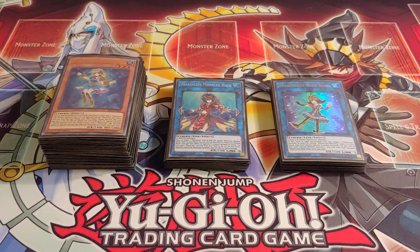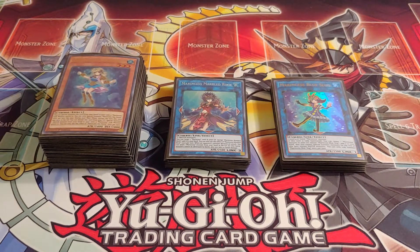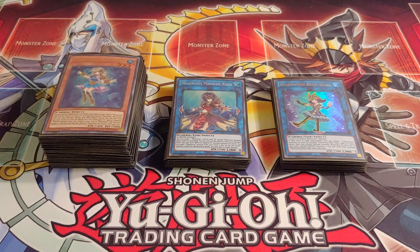Aoi is my favorite character from VRAINS, and she is my wife. Aoi is the character I most relate to — she is one of my comfort characters, and Aoi and I share the same name. Yes, my name is Aoi. Out of Aoi's avatars, her Blue Girl avatar is my favorite, Blue Angel is my second favorite, and Blue Maiden is my third favorite.